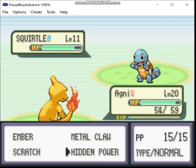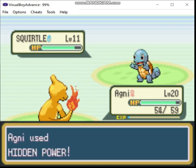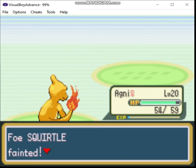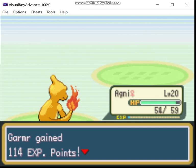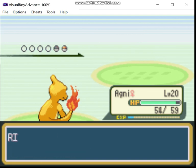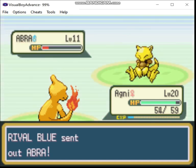Now, some of you, if you haven't been paying attention to the rule set I've been using, may ask: why are you using both Charmeleon and Charmander? Because eventually you're going to end up with two Charizards, right? Well, under my rule set, I'm allowed to have multiple Pokémon in the same evolutionary line, as long as by the time I get to the Hall of Fame, they are at different stages.